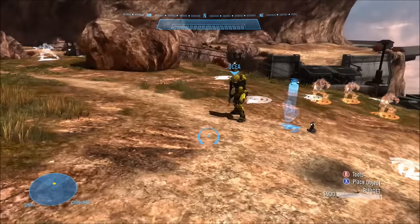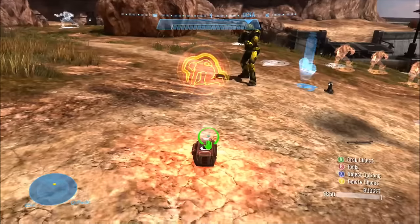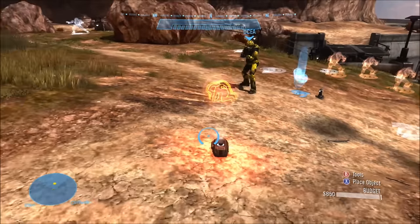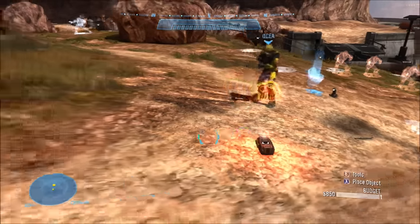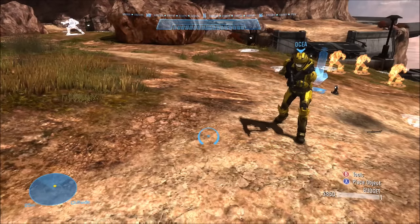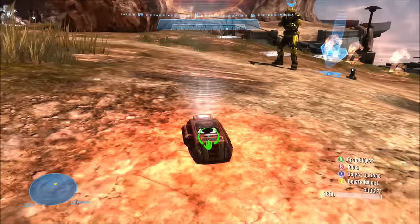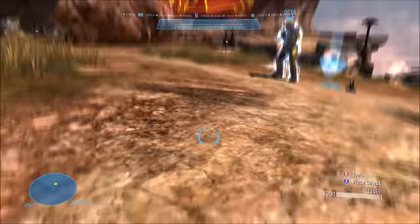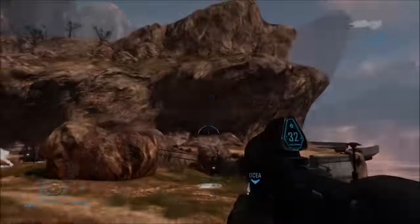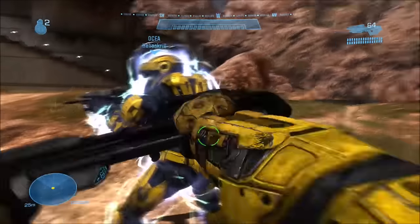If they let go too soon it won't work — we just messed up here so we're going to try that again. Once again, have the person go into armor lock, then press X and delete all armor locks.